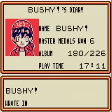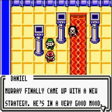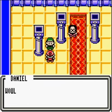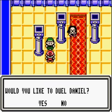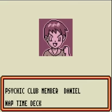Alright, so we're just going to save our game. And then we're going to move on to fighting Daniel. Murray finally came up with a new strategy — he's in a very good mood, so he'll probably duel you now. By the way, would you duel me? Duel Daniel? Yes! Let's play with four prizes. Okay, here we go. Second clan member, Daniel, Naptime Deck.